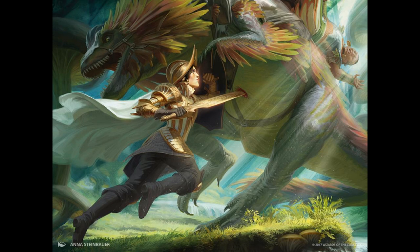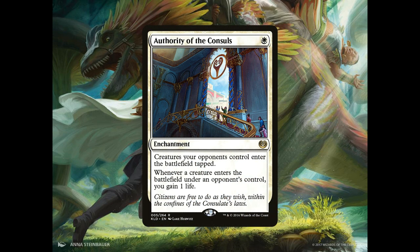Our sideboard consists of 3 copies of Authority of the Consuls, an enchantment for 1 white mana. Creatures your opponents control enter the battlefield tapped, and whenever a creature enters the battlefield under an opponent's control, you gain 1 life. This is essentially for any aggro decks we happen to run into.